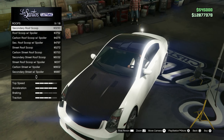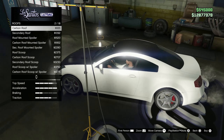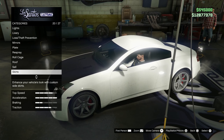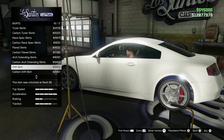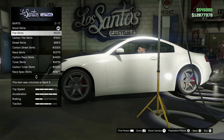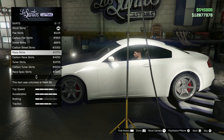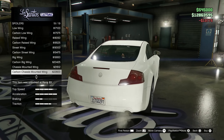Roof is okay, we'll leave that alone. We could sell this for one million dollars right now. Skirts — definitely need a larger skirt on this bad boy, something like that. I like that one, we'll do that one. Spoiler — oh my gosh, imagine you see a car on the street with a spoiler like that!